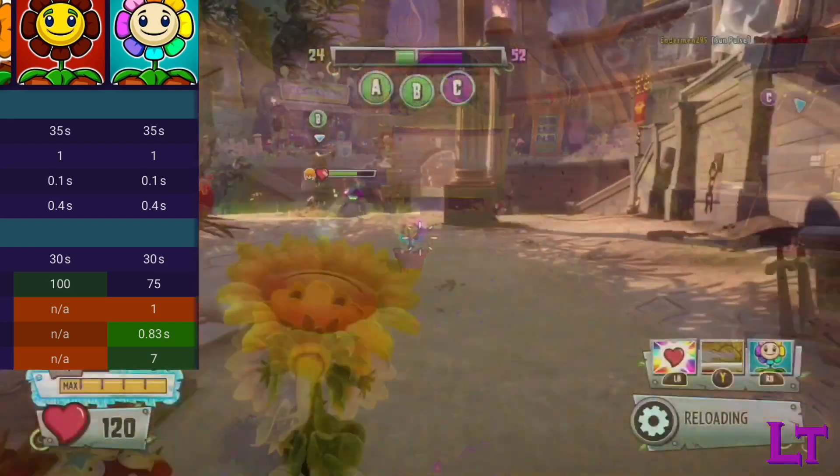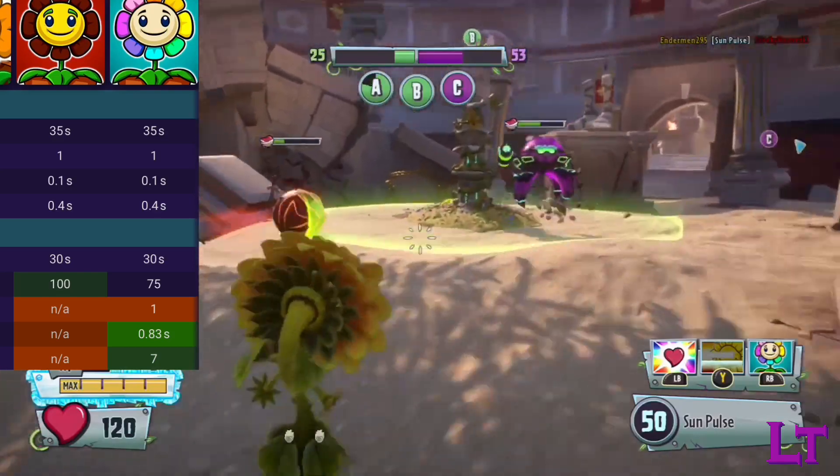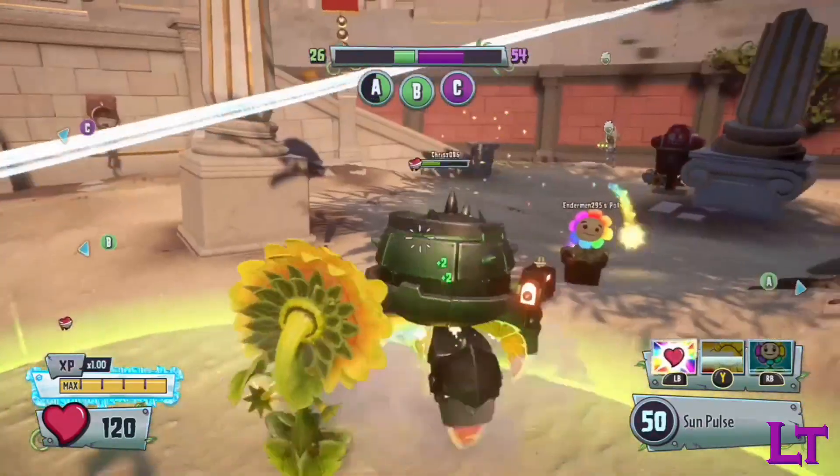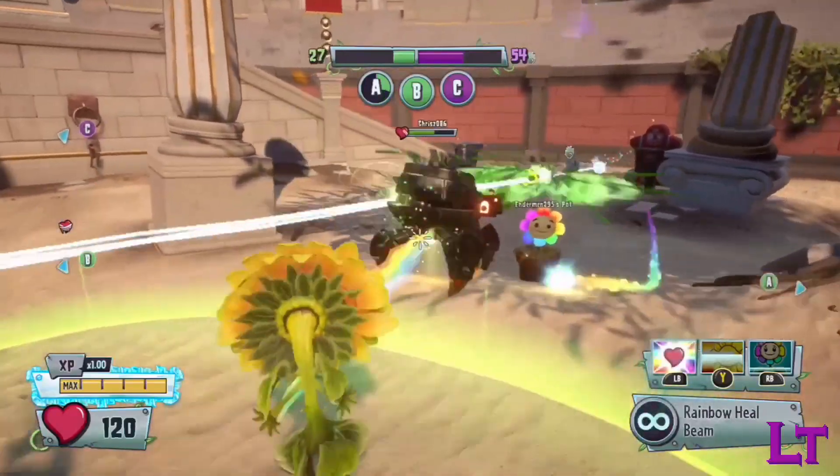Much like the normal Heelflower, it lasts 30 seconds, has a 35 second cooldown, and also only has 75 health, making it fairly fragile and easy to kill.